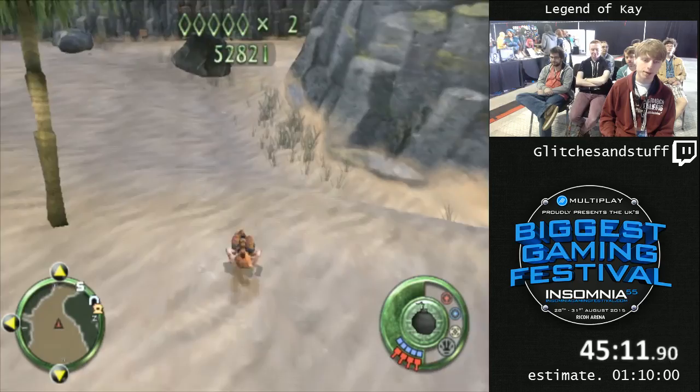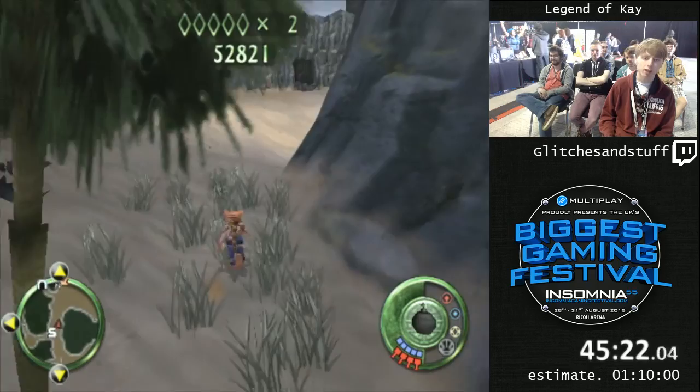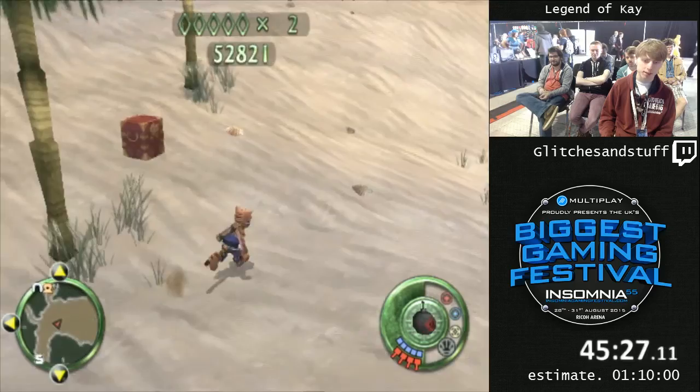This game normally has an air meter when you're swimming, and once that runs out you drown. But I can store a cutscene and then heal myself while in the water — it will play the cutscene, and all cutscenes restore your air meter to full. So the skip in this beach level is to literally just swim all the way around, because we can do that with an extended air meter.